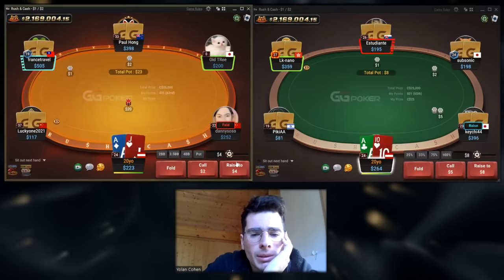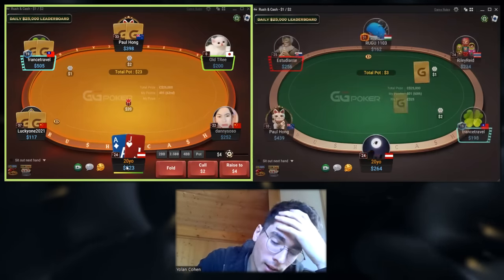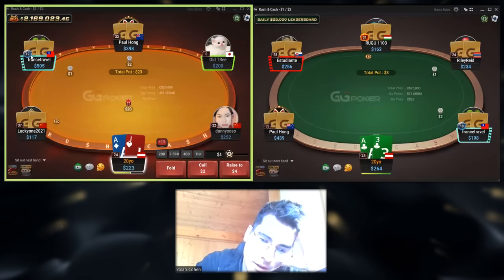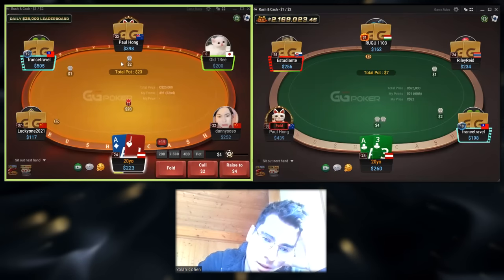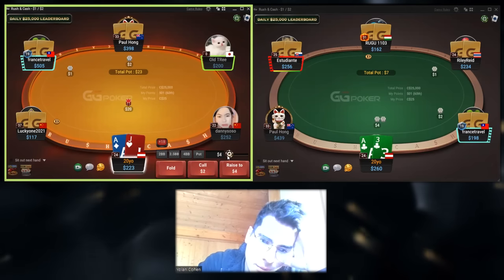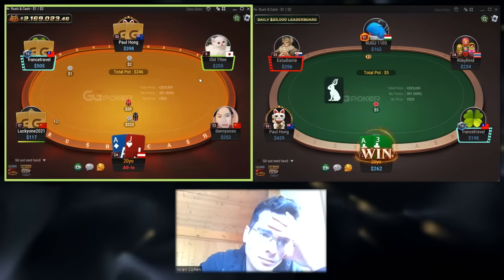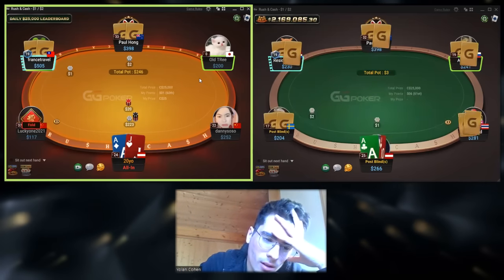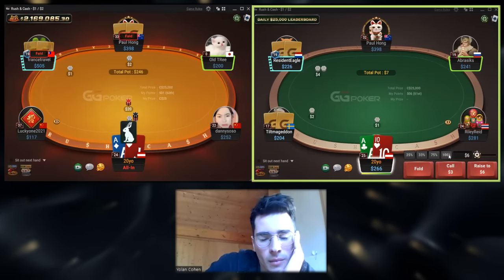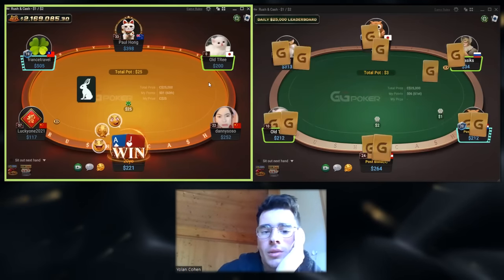I'm going to open this Jack. I think I'm going to open because limping may be cool if there's one guy on a small blind that limp three-bets against the limp, but I don't think it's happening that much. So I'm going to raise, only in here. And they fold, which is great.